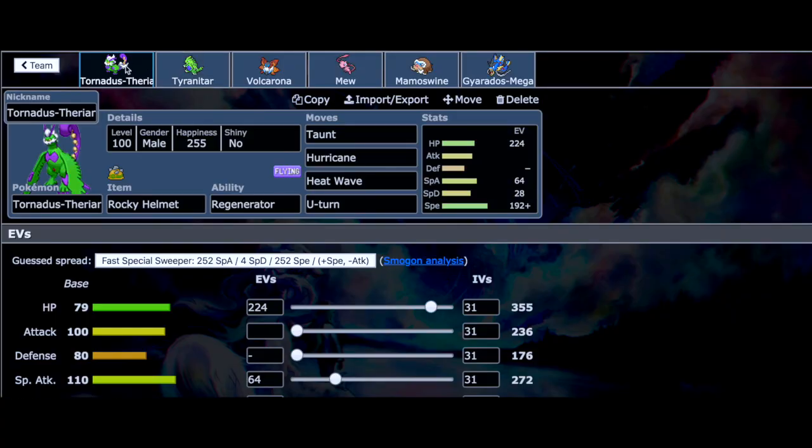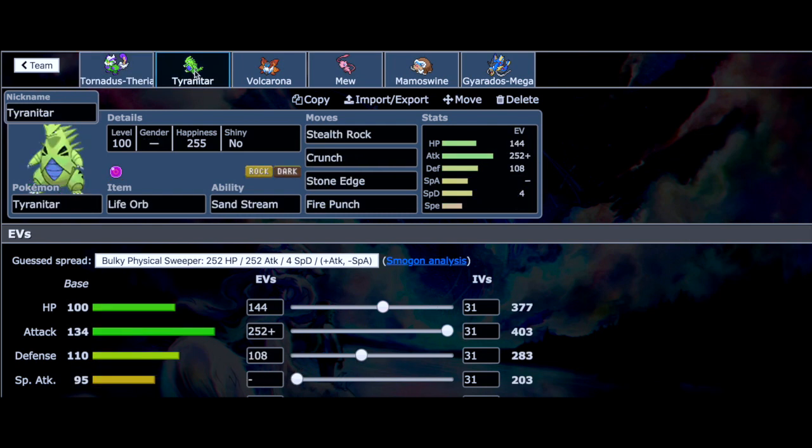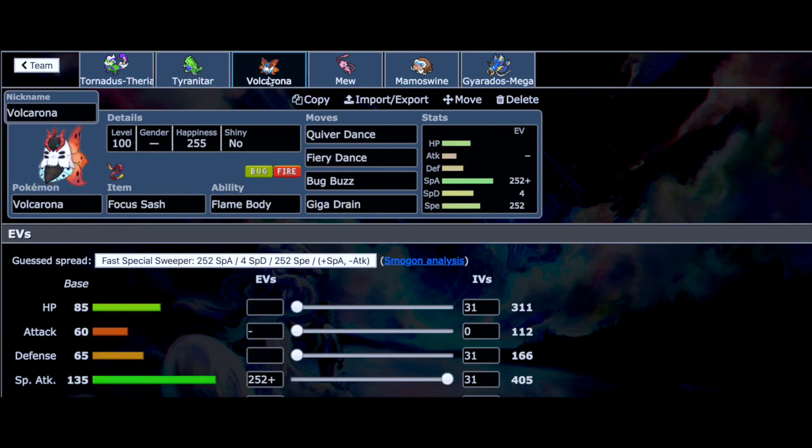We've got a stellar team today. The first Pokemon is Tornadus Therian form holding the Rocky Helmet with Taunt, Hurricane, Heat Wave, and U-Turn — a very good support set. We also have a Tyranitar holding the Life Orb as our main Stealth Rocker, with Stealth Rock, Crunch, Stone Edge, and Fire Punch. Fire Punch is there for Kartana and Steel types like Ferrothorn that check it very easily. I can swap it out for different moves but I think Fire Punch will work.